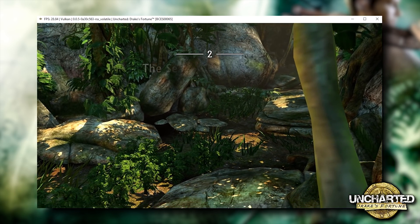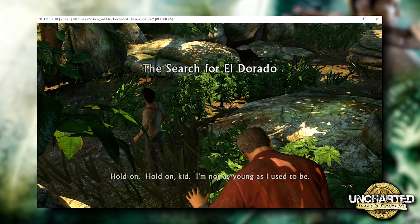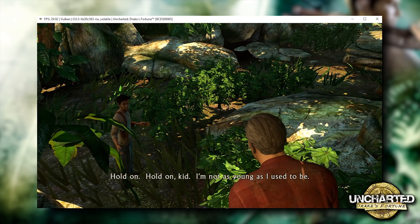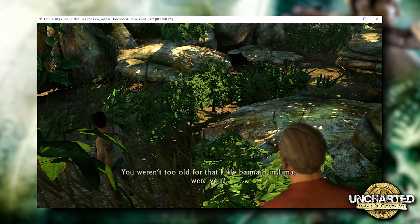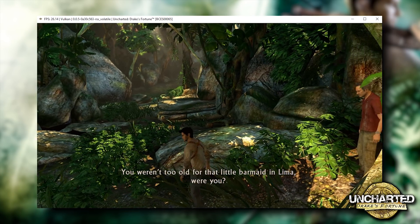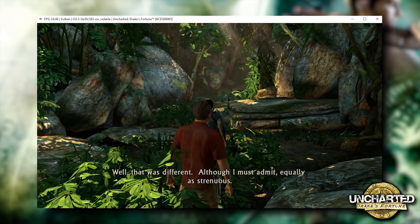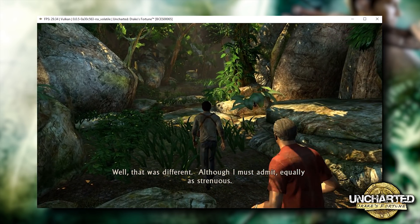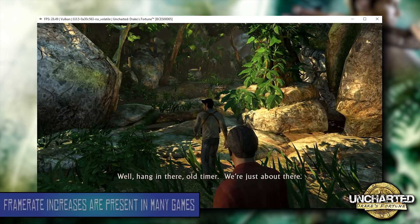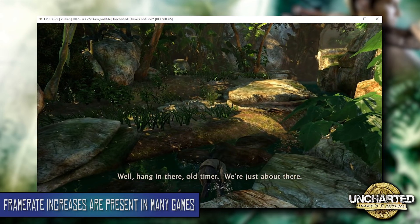Now that we've transitioned over to this brand new experimental build and we're in the exact same gameplay scenario, you can see that whereas before we were hitting about 24 to 26 FPS, we are now getting 30 in this area. However, the most drastic performance changes are apparent when we come into controlled gameplay — you can see that whereas before we were hitting 13, 14 and 15 FPS, we are now getting between 25 and 30 FPS practically at all times in this gameplay situation.